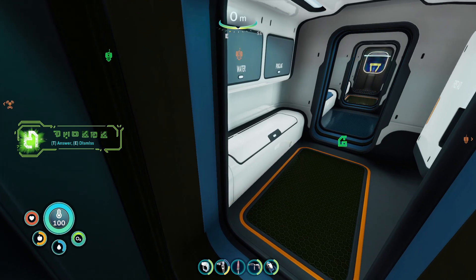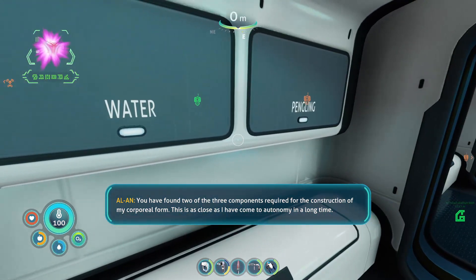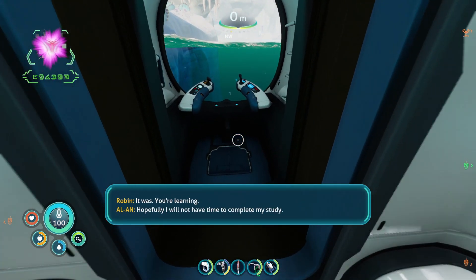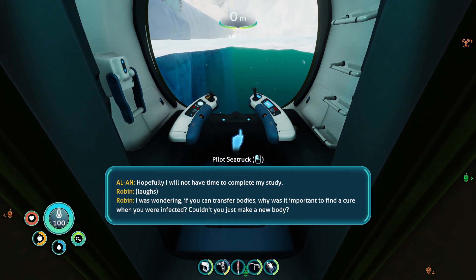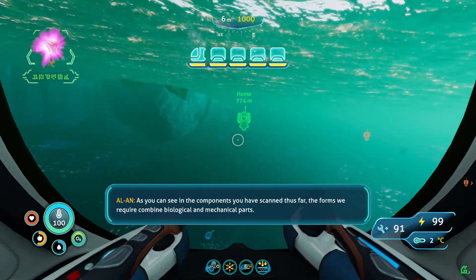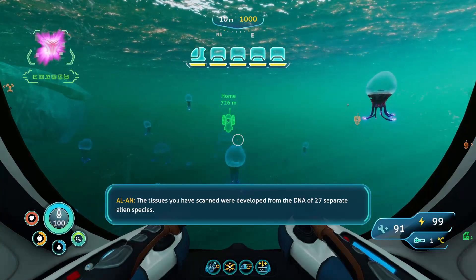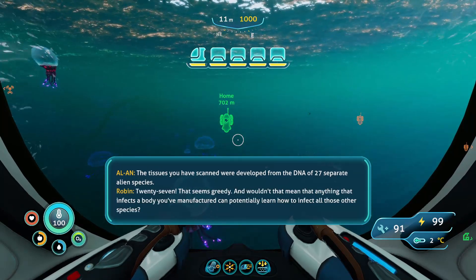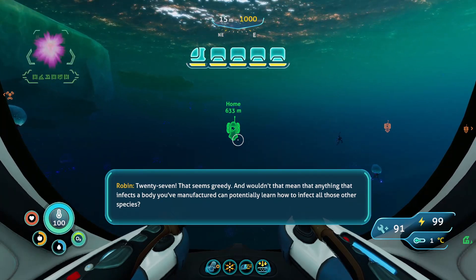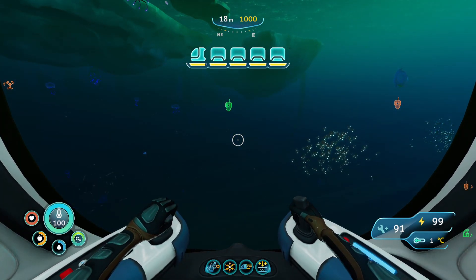You have found two of the three components required for the construction of my corporeal form. This is as close as I have come to autonomy in a long time. You have such a way with words — is that sarcasm? It was. You're learning. Hopefully I will not have time to complete my study. I was wondering: if you can transfer bodies, why was it important to find a cure when you were infected? Couldn't you just make a new body? As you can see in the components you have scanned thus far, the forms we require combine biological and mechanical parts. The tissues you have scanned were developed from the DNA of 27 separate alien species. That seems greedy — and wouldn't that mean that anything that infects a body you've manufactured can potentially learn how to infect all those other species? Yes, that is why a cure was imperative. So you all have a nice evening and we'll see you next time.